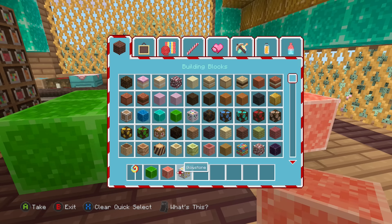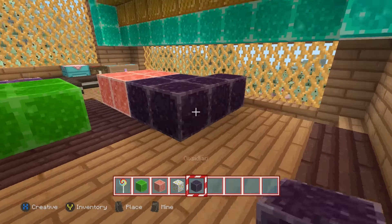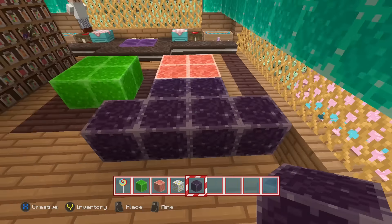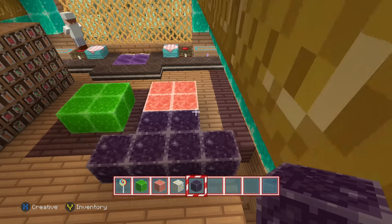I also noticed that obsidian appears to have a cool twinkling effect as well. So if you wanted to create a star effect on your ceiling — if you covered your ceiling in this stuff — I bet that would look really cool, especially at night, because it would look like there were stars on your roof.